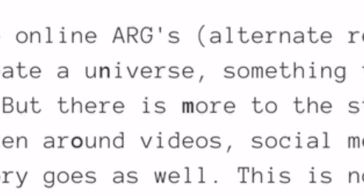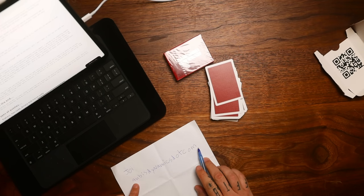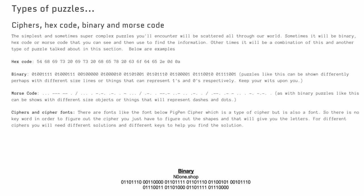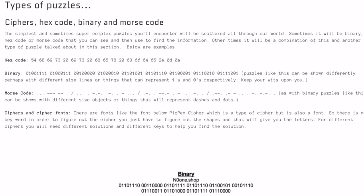There are letters here that we can figure out. AnbisDynamics.com. So here are the type of puzzles that we're gonna be faced with — a synopsis of the puzzles we have to decode. The simplest and sometimes super complex puzzles you'll encounter will be scattered all through our world. Sometimes it will be binary, hex code, or Morse code that you can see and then use to find information. Other times there will be a combination of this and other types of puzzles talked about in this section.